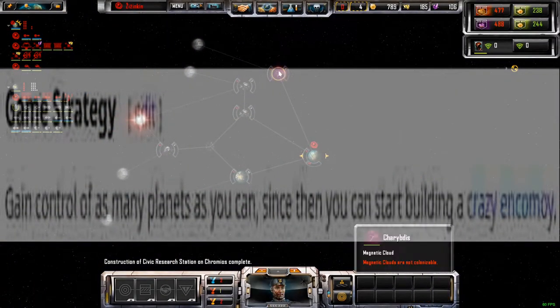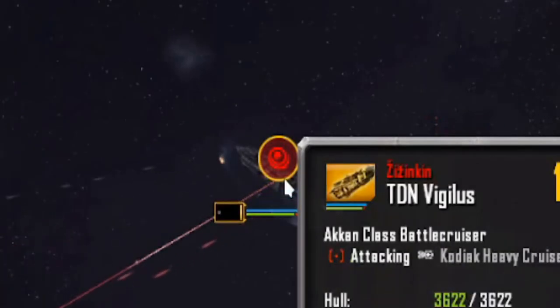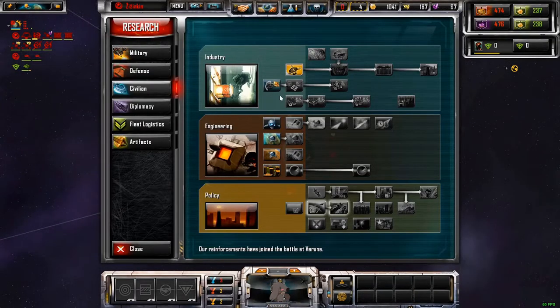Because then we can start building a crazy economy. Looks like our yellow enemies opened something too. Putlshake's pretty beat up already — even died! We really, really need to start colonizing planets.